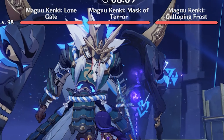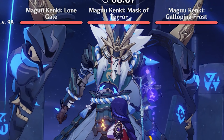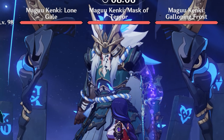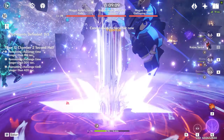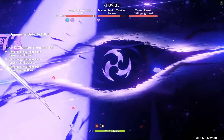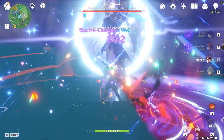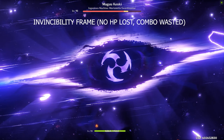Now let's talk about how we can deal with this trio in the Abyss. It's worth noting that nuking these Magu Kankis is actually much easier than the single Magu Kanki himself. This is because you can perform your full burst rotation to quickly finish them off, unlike the actual Magu Kanki who has invincibility frames when his HP falls down to around 70%, making him much harder to nuke in a single attempt.